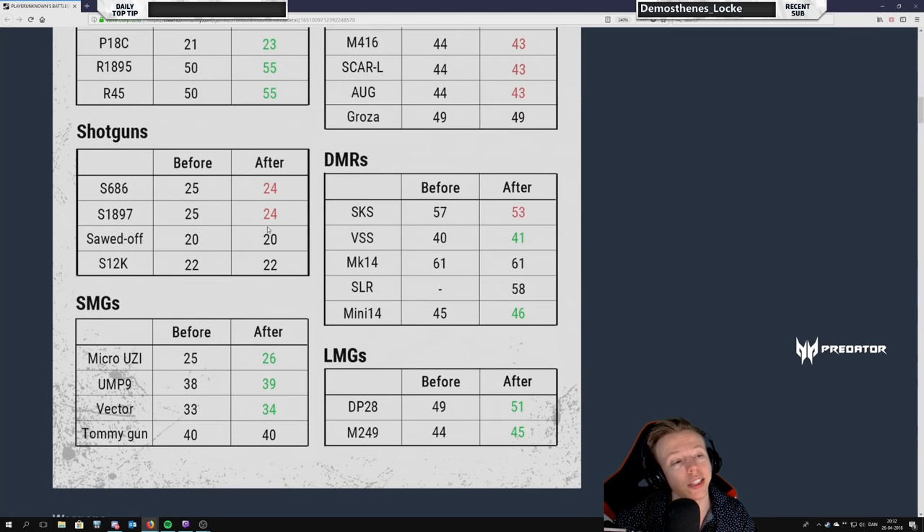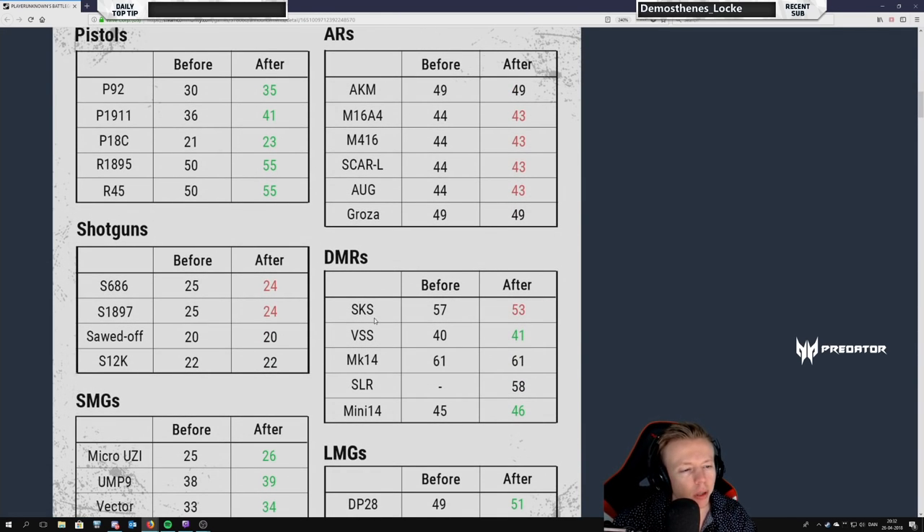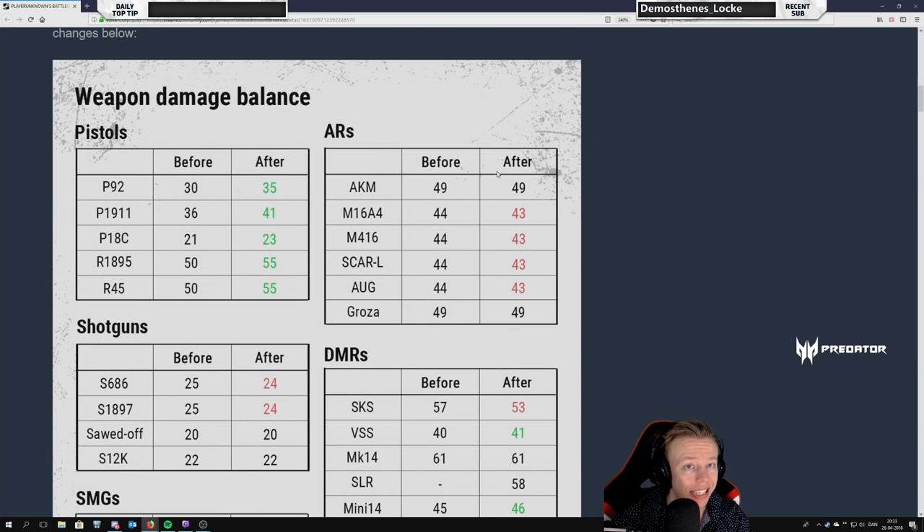So first of all there's weapon, item, and balance changes. I just looked at this quickly and the thing that caught my eye at first glance was the SKS — it's kind of weird in the raw data. It might get some explanation in how the grips work, and I will absolutely be trying out the SKS. Also happy to see the Mini has been buffed a bit in damage. Not sure this is enough damage-wise, but it's a start. The ARs — AKM — you see this, this is gonna work guys.